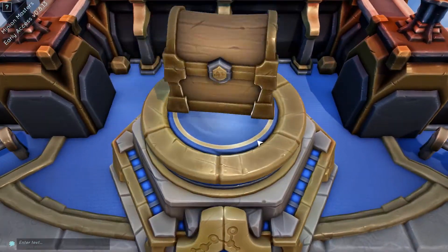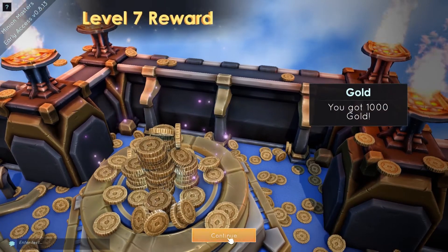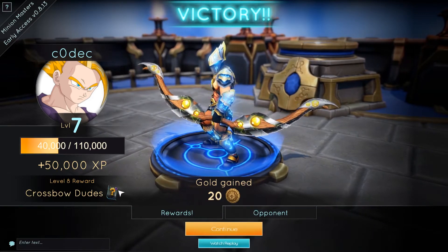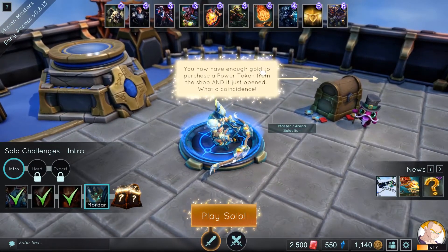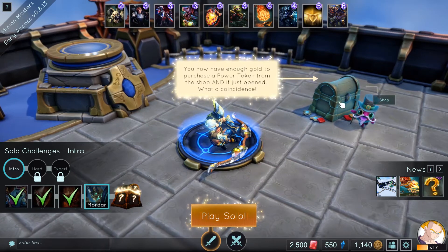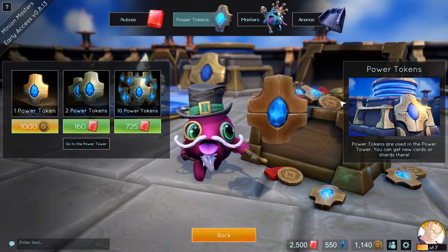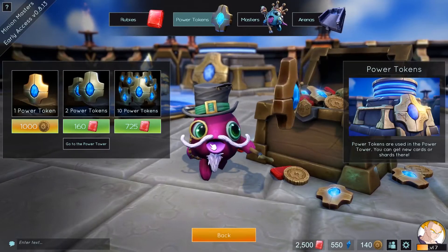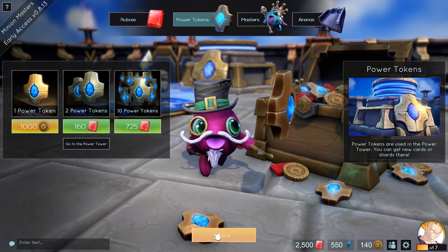So now we're level seven. Got a thousand gold — seems like a lot since you only earn 20 gold each match. Level eight reward: crossbow dudes, so that's a new card. You now have enough gold to purchase a power token from the shop, and it just opened — what a coincidence. I think not. I'll take one token.